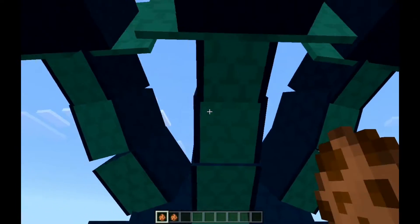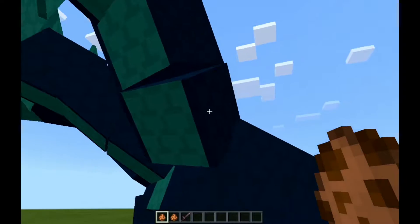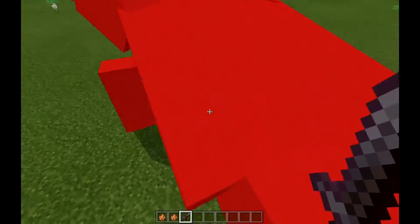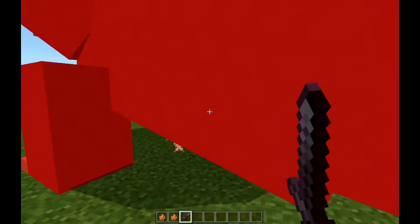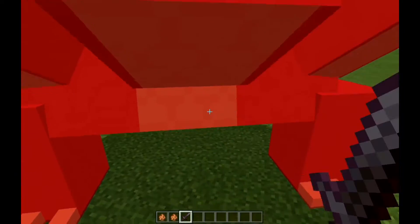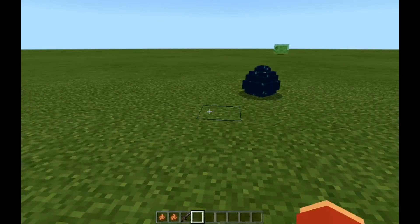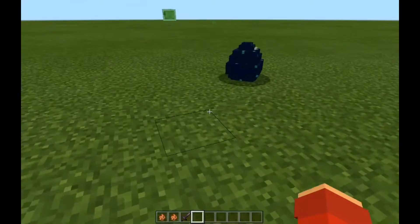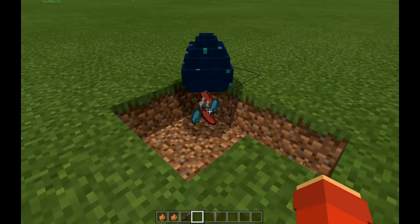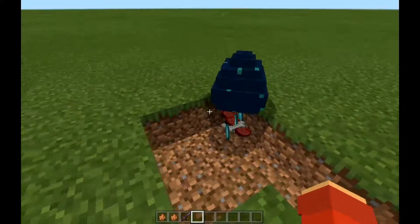So this dude actually spawns quite a bit of loot — not that many, I think only one diamond, I'm not quite sure. You're gonna kill him with a netherite sword, like that. There we go, it will kill it. Okay, there we go guys — oh my god, I'm so lucky, dude. That's a lot of loot. It also spawned an egg, which is so interesting.